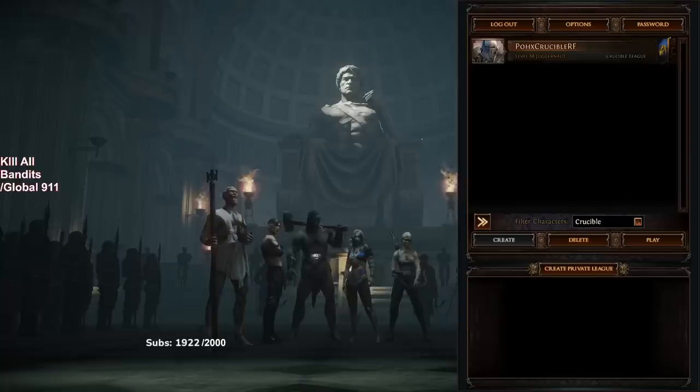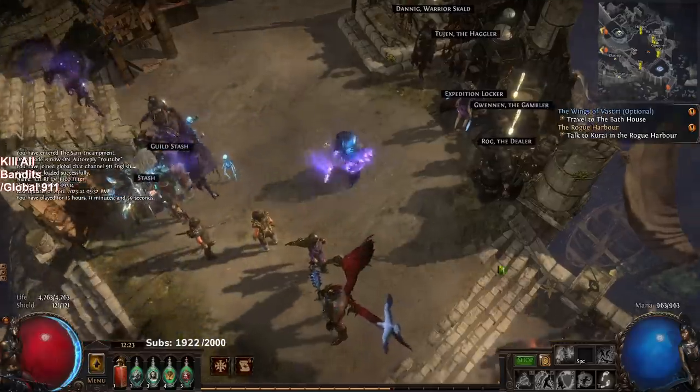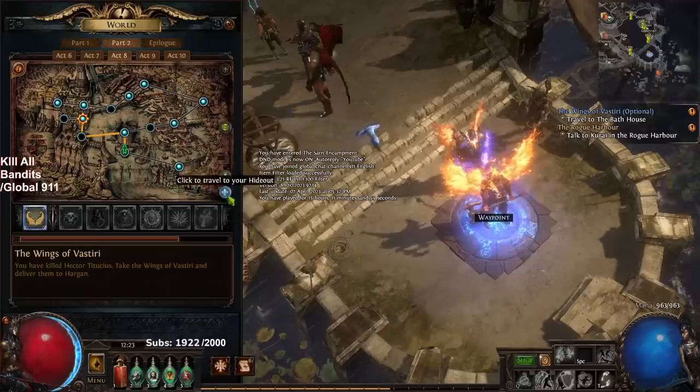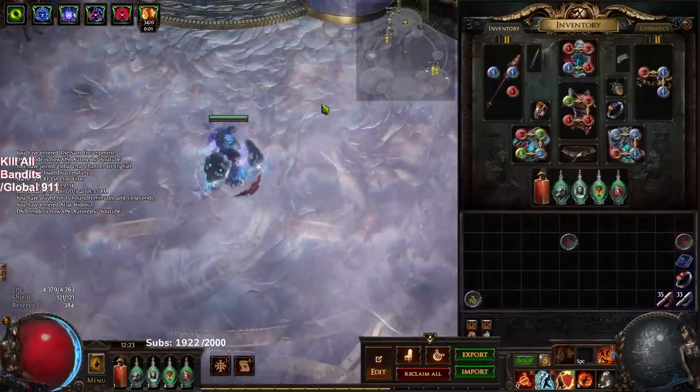Hello and welcome everybody, good morning. I wanted to go ahead and give you guys my day one Crucible update on my Righteous Fire Juggernaut. We are level 88, did kind of a long push, had a lot of fun, played for about 15 hours. I've been doing a bit of the league mechanic and I just wanted to give you guys kind of a rundown of what's going on.